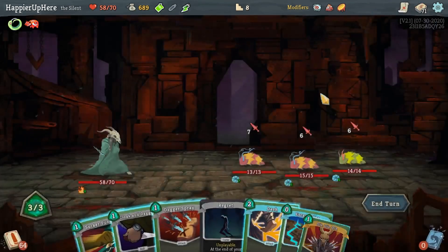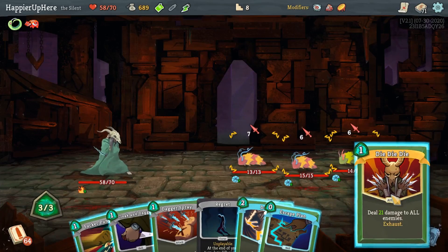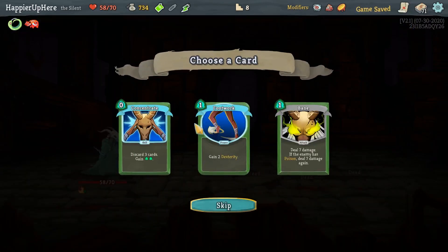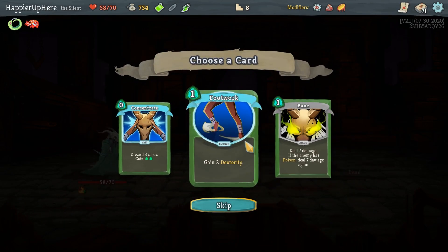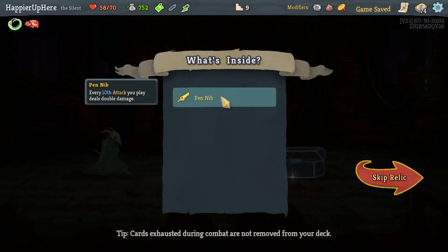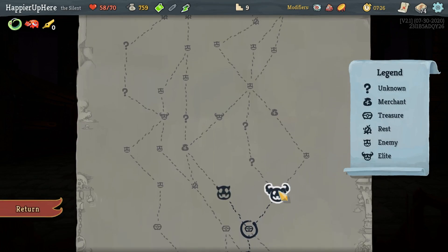I decided to go on the right - I didn't have a single rest site, but I'm doing fine so far. With Akabiko this just became ridiculous - very powerful. Footwork, Concentrate, Bane - I don't have enough poison for Bane to be worth it. I think Footwork might be better, let's take it. Got Pendragon: every 10th attack you play deals double damage - very nice.